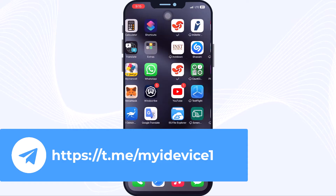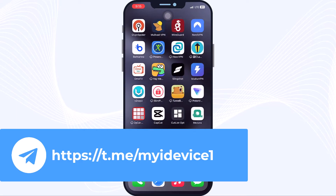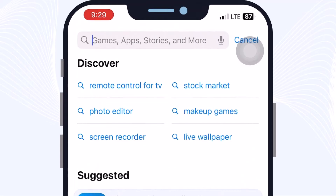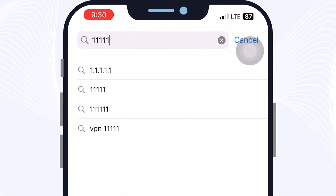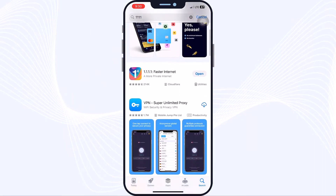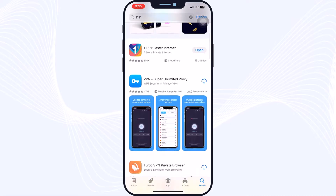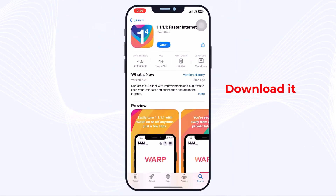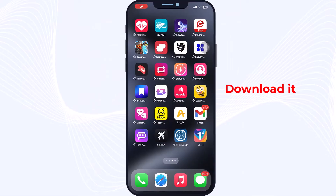Open your Play Store or App Store and download this app. Search for '1.1.1.1' and you will find the result. The app we need is here — we must download this app.